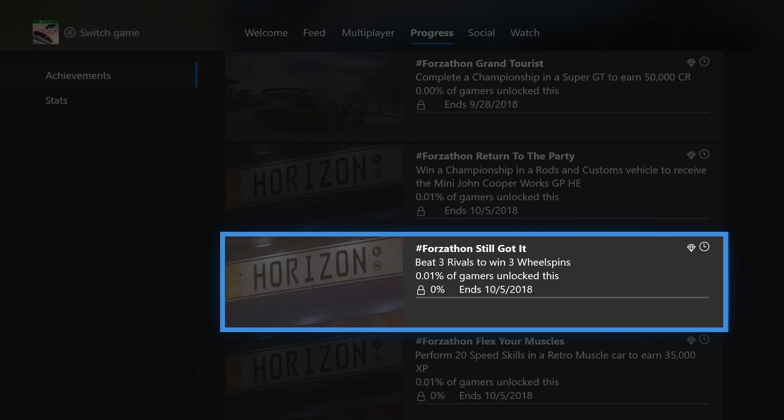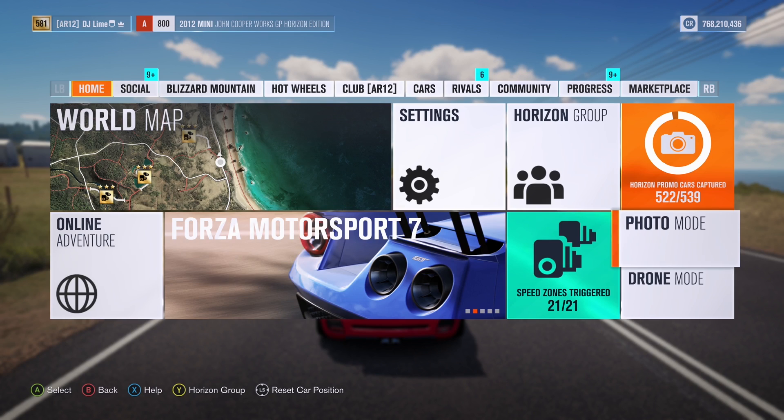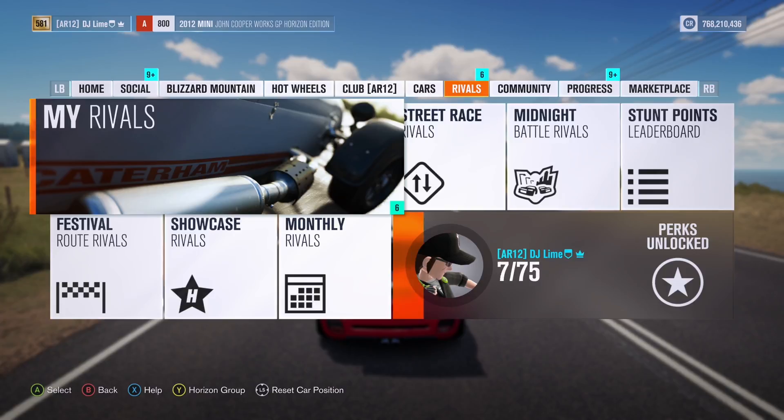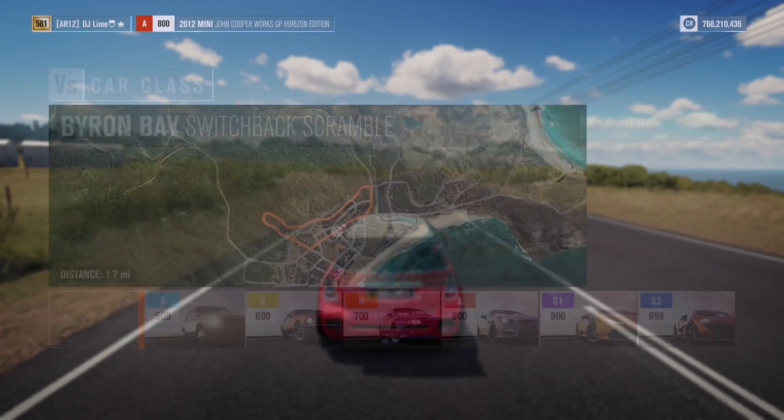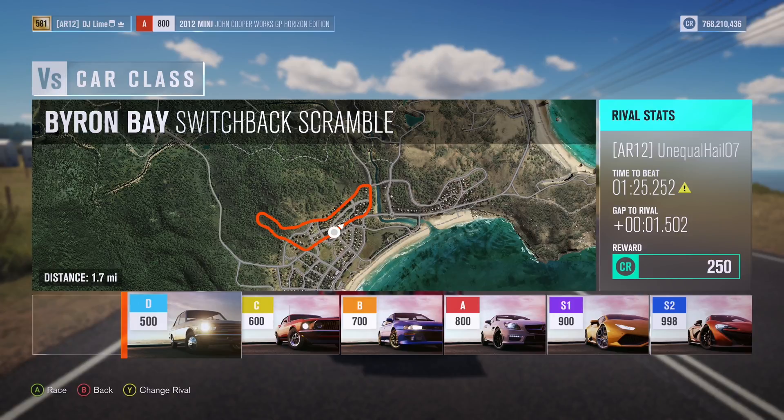For the second challenge you need to beat 3 rivals to win 3 wheel spins. We hardly get this one on Horizon, but to access this area you need to go into the pause menu and locate the Rivals tab. Inside here you need to verse 3 separate people on any track and beat their times. The best advice is to find dirty lap times with a caution symbol — if you don't hit any walls or use the rewind feature, you can beat their times with ease.